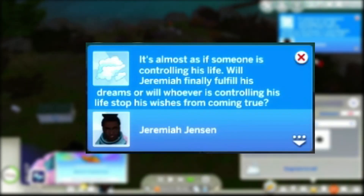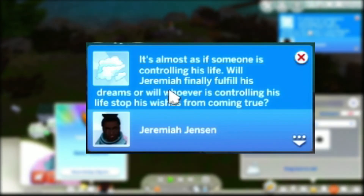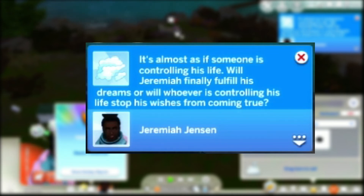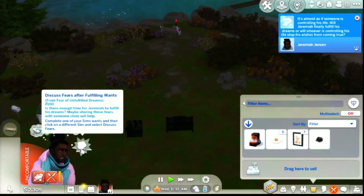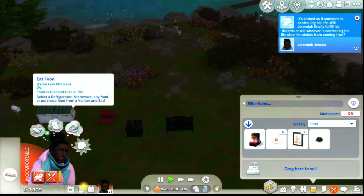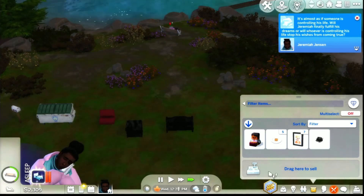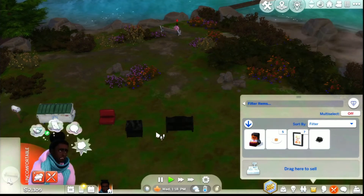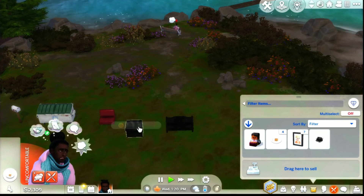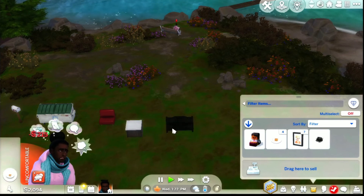What does it say? It's almost as if something is controlling his life - will Jeremiah finally fulfill his dreams or will whoever is controlling his life stop his wishes from coming true? I know you're not coming at me - oh, he's got a fear. He wants to fulfill his wants. He wants to eat food - we can do that, that's easy. Eat. Then because we have money I'm just going to replace some of his stuff - that's handy.